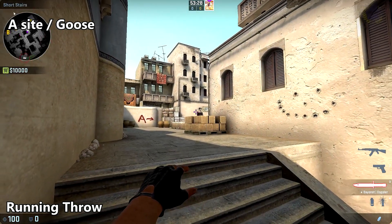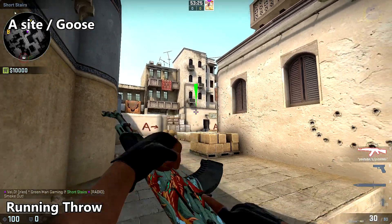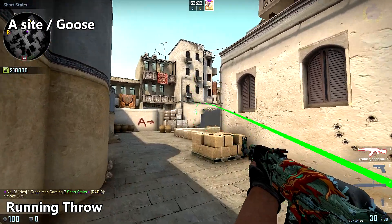To smoke off A sight and goose, come up to the edge of the wall here on the stairs, aim just to the left of the door there, and do a slight running throw.